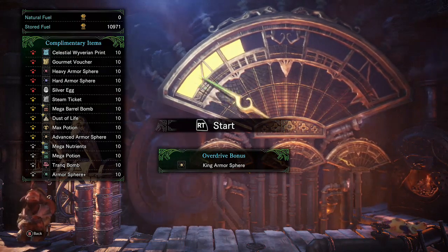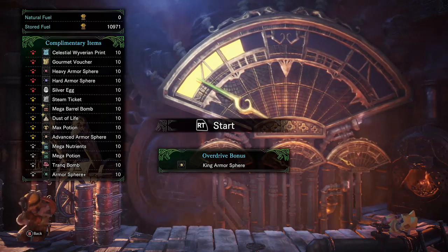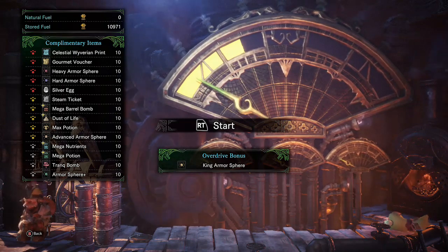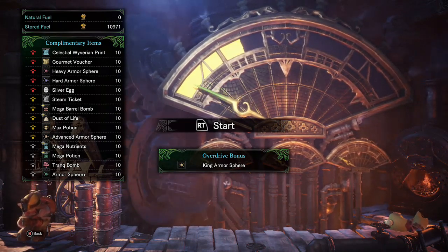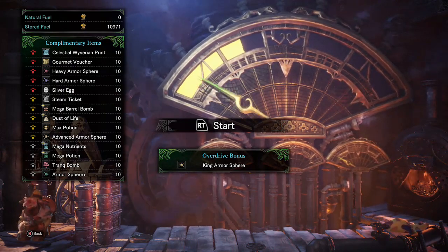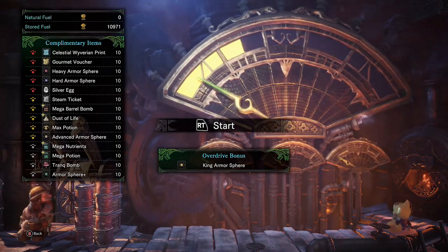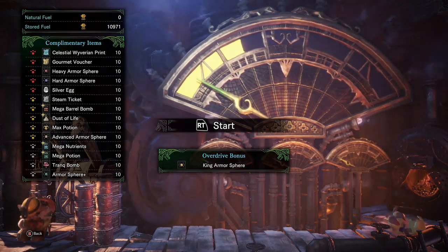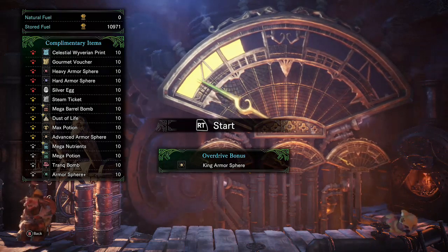Unfortunately, the overdrive bonus is not really affected by that 10 times output. If the overdrive bonus is a celestial print, you will still get 10 items, but the overdrive bonus with the celestial print is only affected by once — so you will get one celestial print for the overdrive bonus plus nine king armor spheres to add up to 10 items. That kind of sucks, but yeah.